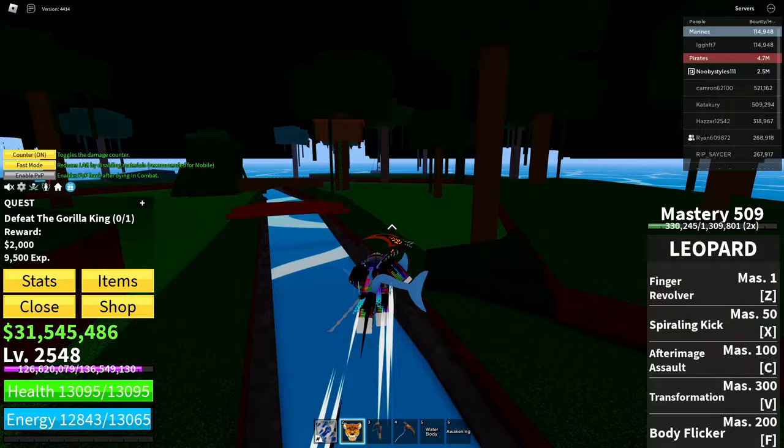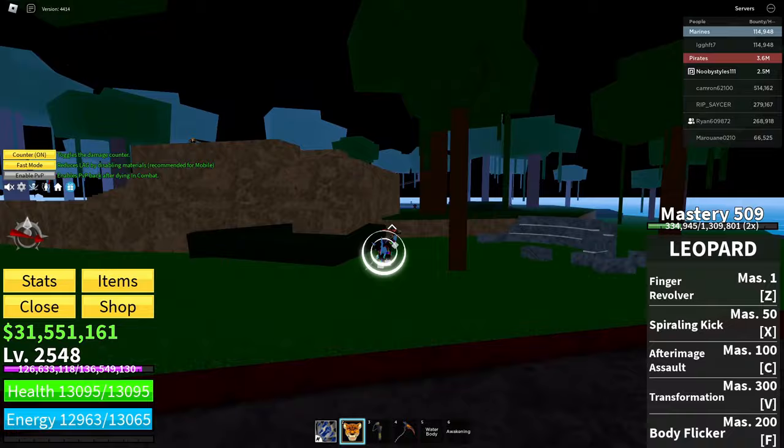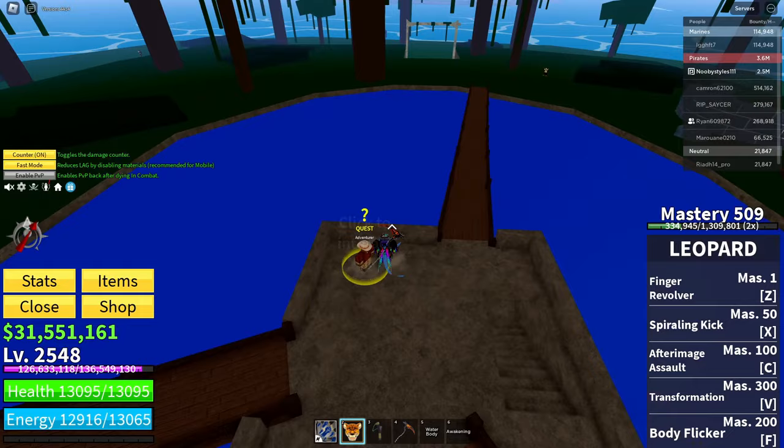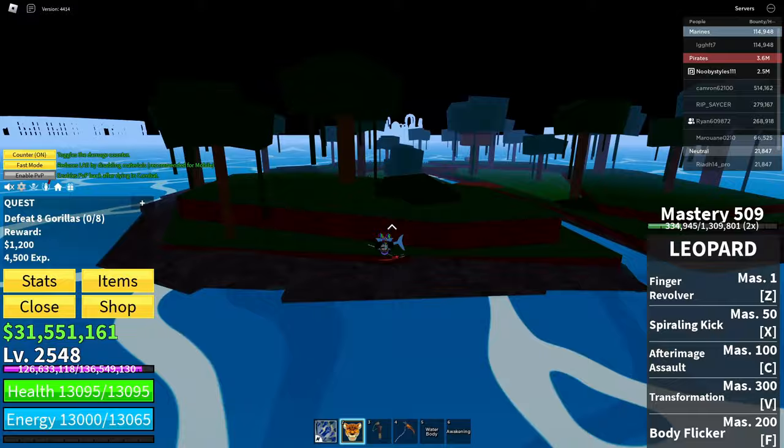Now basically defeat the boss. Once he's done, go over to the adventure NPC once more. Click on the adventure and get yourself a quest — any quest will do. I'm just gonna take the last one. Then complete the quest. I'll use my Leopard fruit to do this faster.